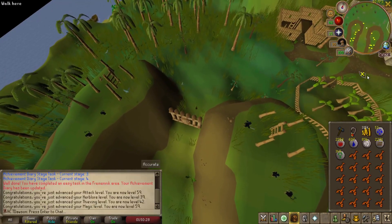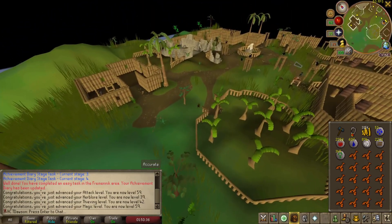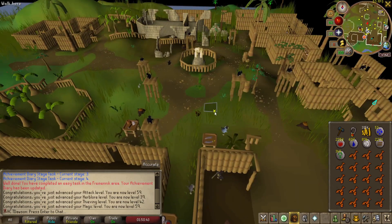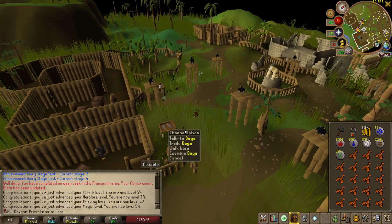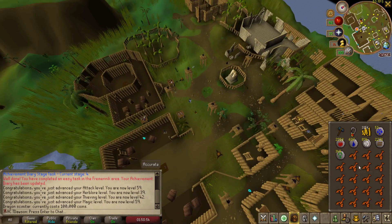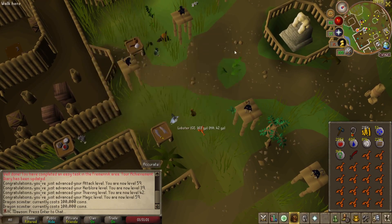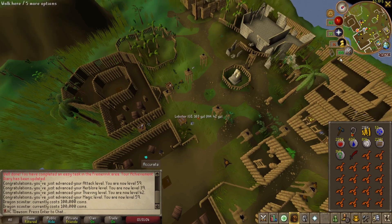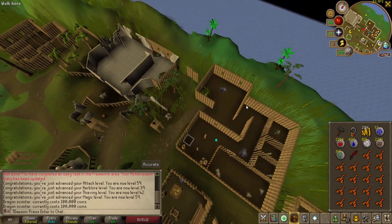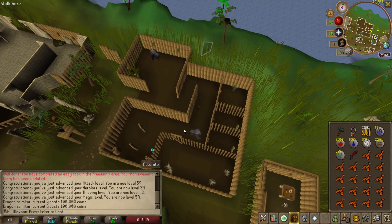So I'm back here on Ape Atoll. We made some money, we have a power amulet, and I'm going to come back here and trade Daga. We are going to be buying our first dragon weapon — the whole reason behind doing Monkey Madness was to be able to use the Dragon Scimitar. So our very first dragon weapon, we now have. I'm going to try and find a safe spot to get out of here. I really don't like this island at all — the big monkeys block your path so I can't swing past.